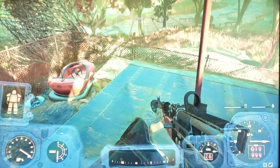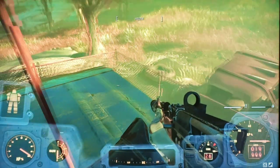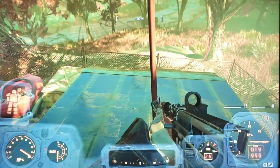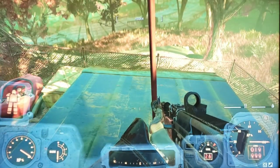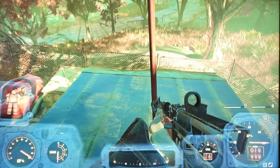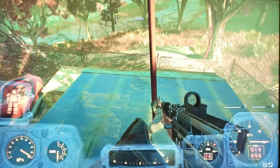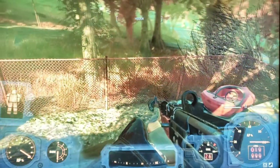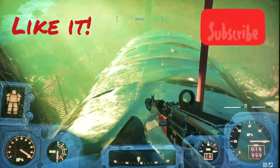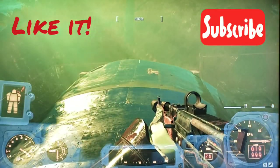A buddy of mine ran over here and then needed to leave, but I found this spot and thought maybe I could server hop and repeat it. I server hopped and — boom — they were right there again. So this is one of those rinse-and-repeat methods: get the tick blood to make your stimpacks.